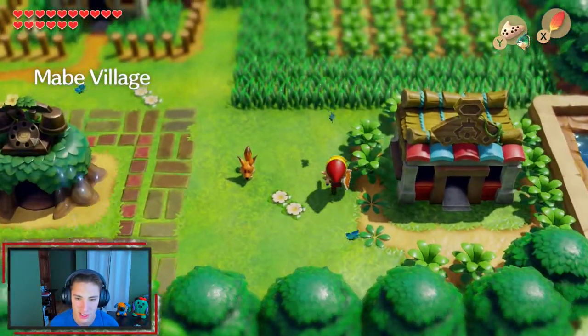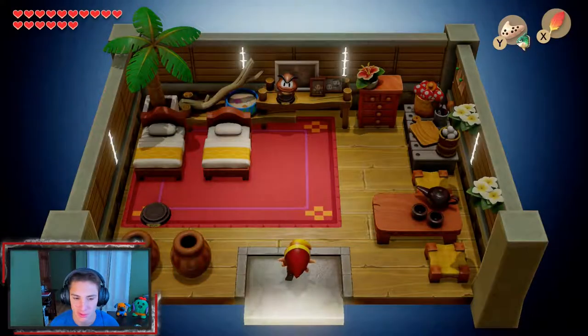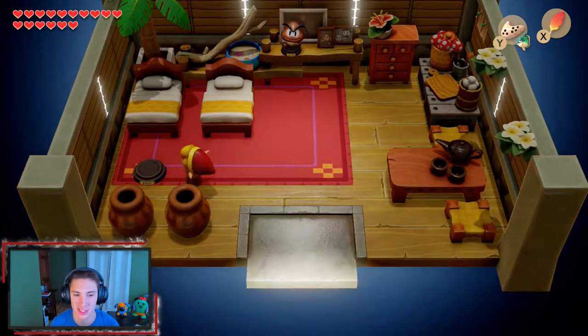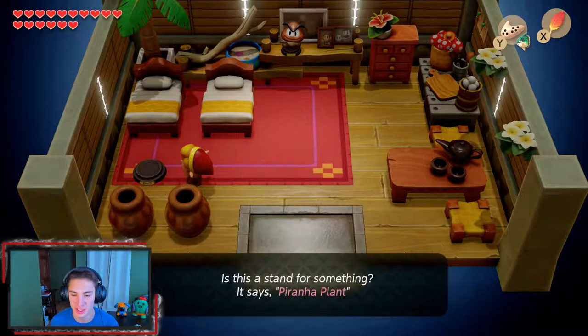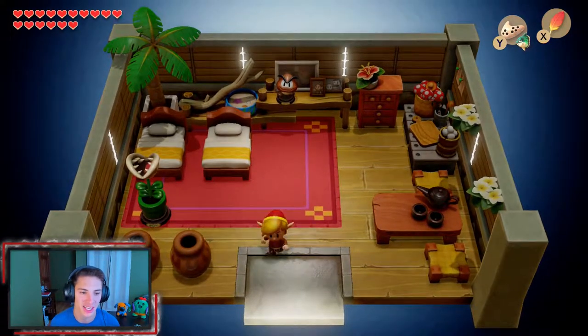Now that we got that, we're gonna go place the piranha plant figurine where it needs to go. You know where it's going — it's going in Marin's house, where we woke up. We're gonna place it right over here. Look how big this thing is — it's hilarious. The stand says 'piranha plant — place piranha plant figure here.' Look at that thing, it's enormous!